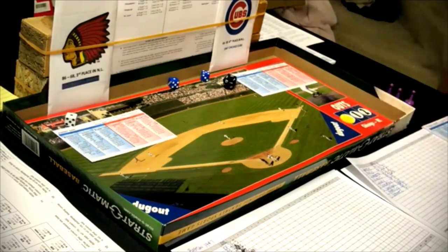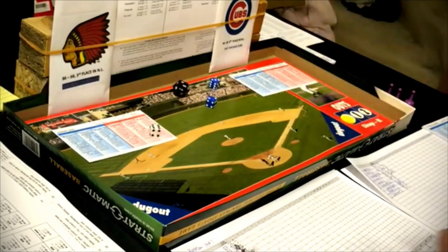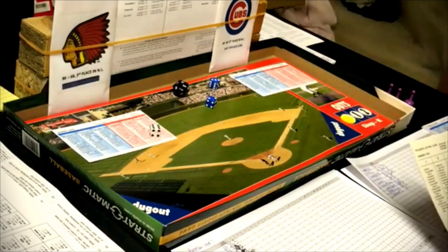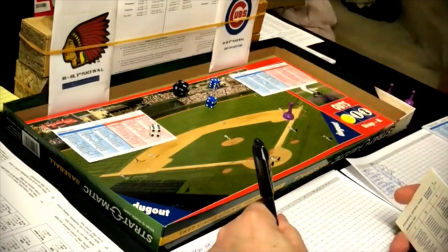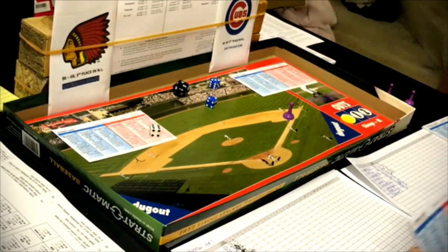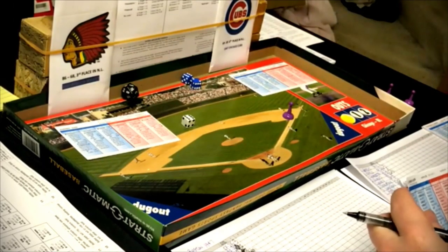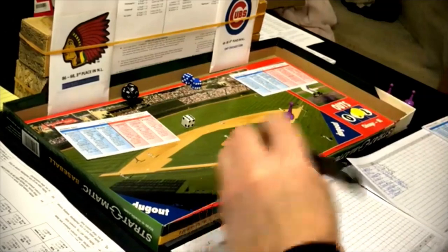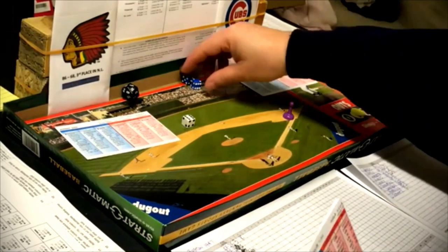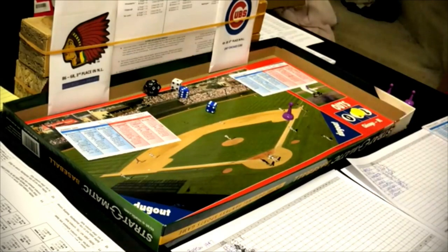Top of the second: they almost batted around in the first. Johnny Sain is the batter — right-handed, gets a six-five — that's a single. Schmitz just can't get anyone out. Johnny Hopp leads off the second for Boston, gets a six-eight — he's a left-hander — strikeout, one away, the first strikeout for Schmitz. Tommy Holmes gets a one-nine against the lefty — ground ball shortstop double play, six-four-three. The Cubs go very quickly in the second inning.